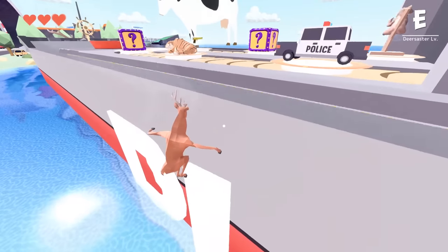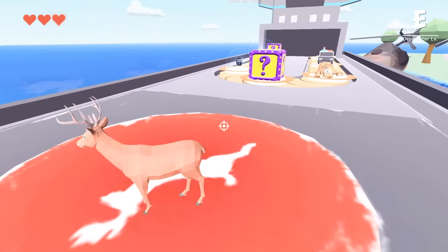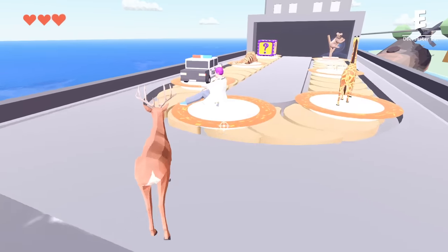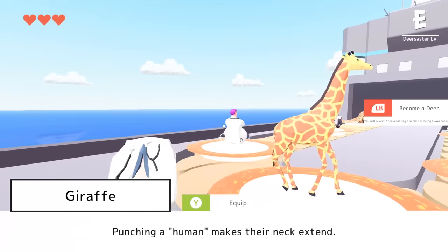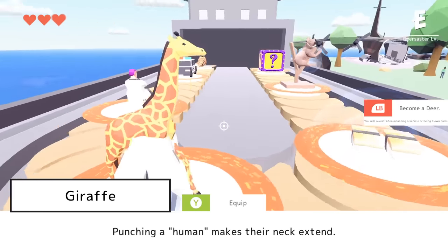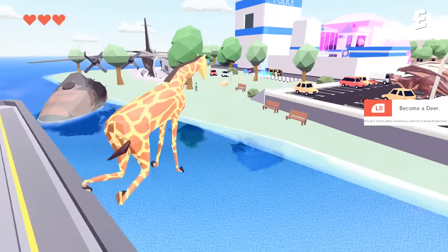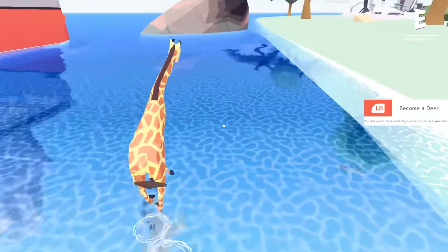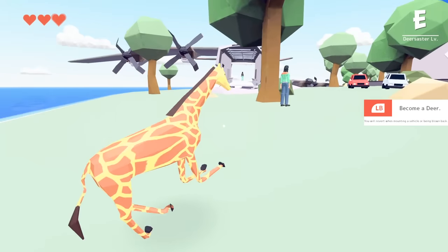So we should have unlocked some more stuff on the DLC ship. Let's have a quick look. We've still got two boxes that are locked, but that's fine. I can become this person now. We've also got giraffe mode. Yes, I'm a giraffe! What's going on with my feet? That's not how a giraffe runs. I've got broken feet — I need to take this giraffe back, this one's damaged.